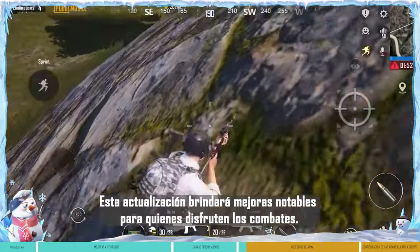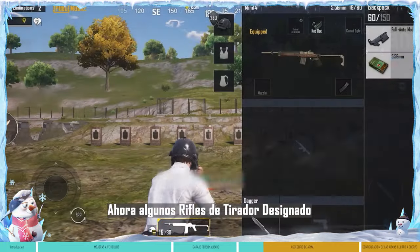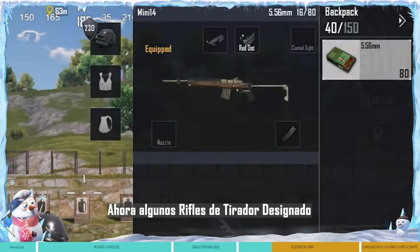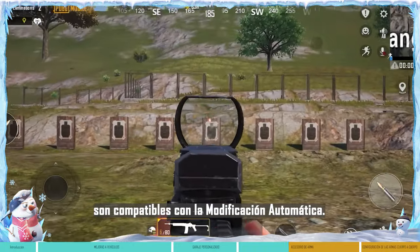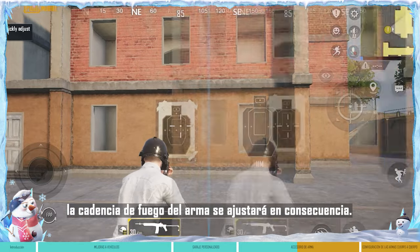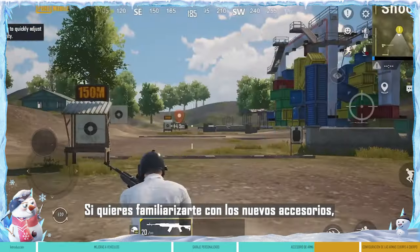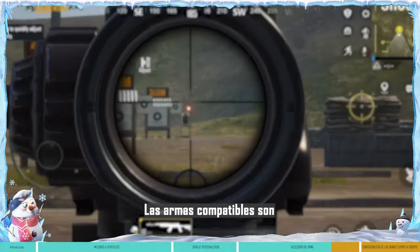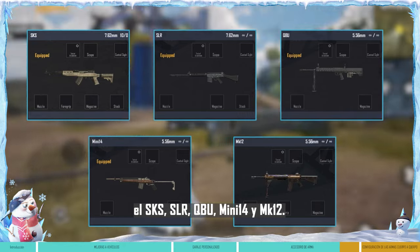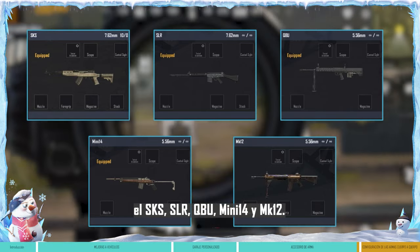This update provides some nice improvements for players who enjoy combat. Some designated marksman rifles now support the full auto mod attachment. After equipping it, the firearm's rate of fire will be adjusted accordingly. In order to better adapt to the new attachment, you can practice in the training grounds. The supported firearms include the SKS, SLR, QBU, Mini-14, and MK-12.